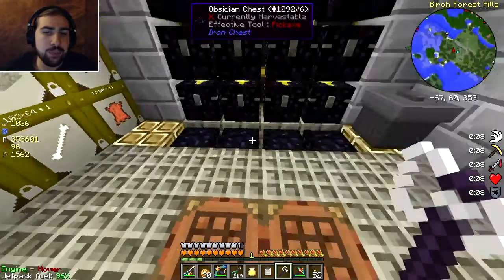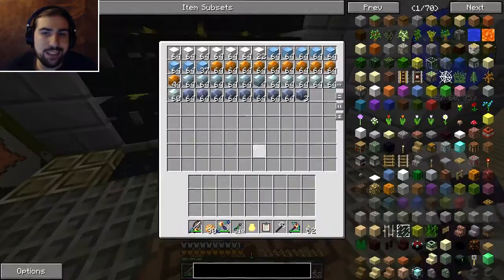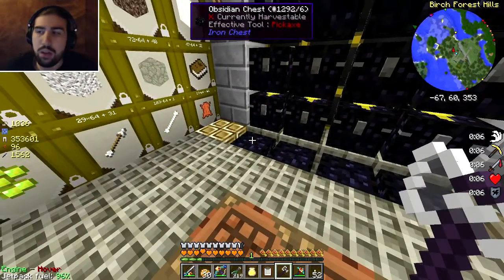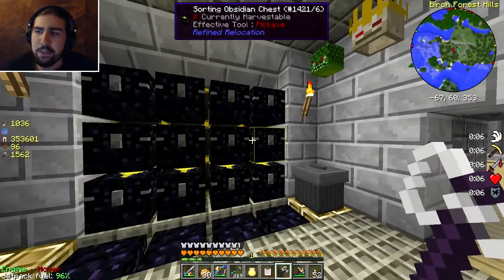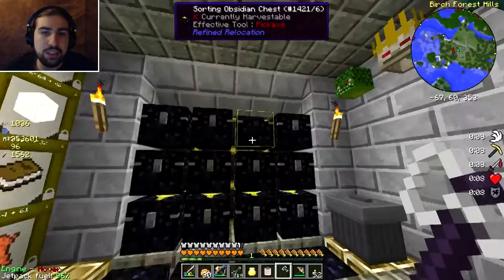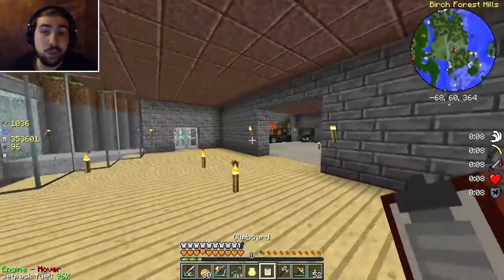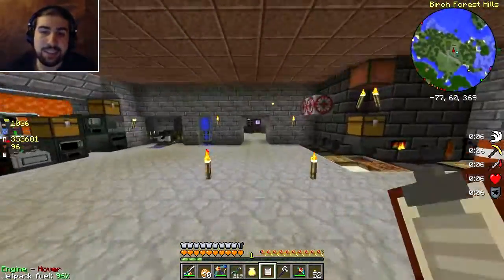I pretty much just moved all the chests over - this has the swords, this has the blocks, this has the other stuff. Pretty much I made use of the clipboard because there's a lot of things I'll need for the ME system here.